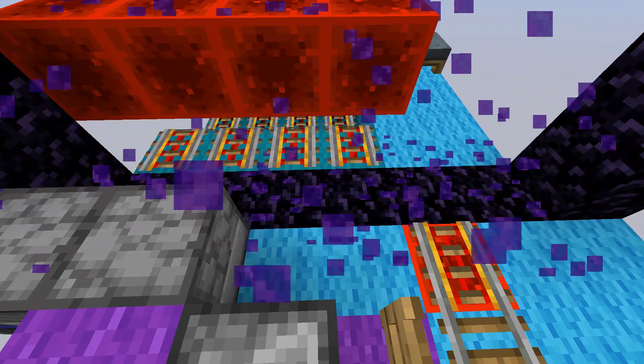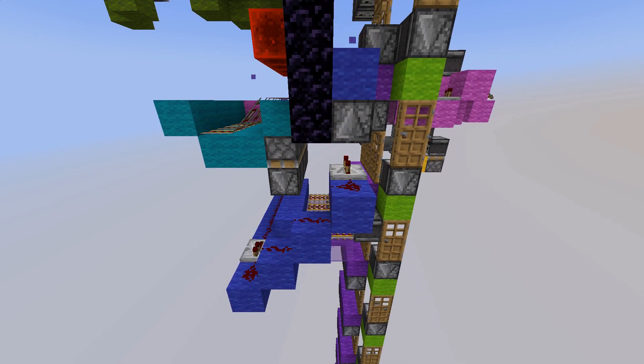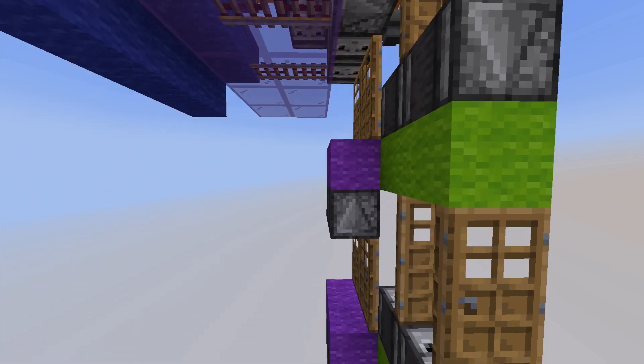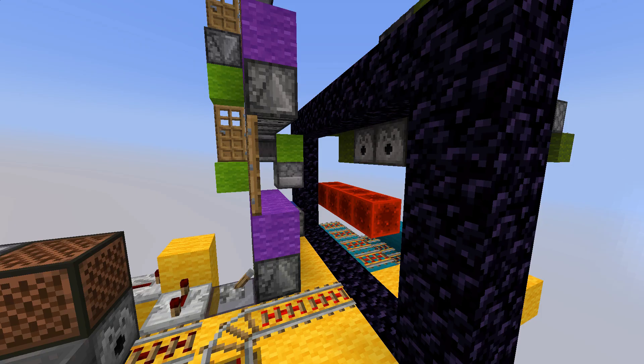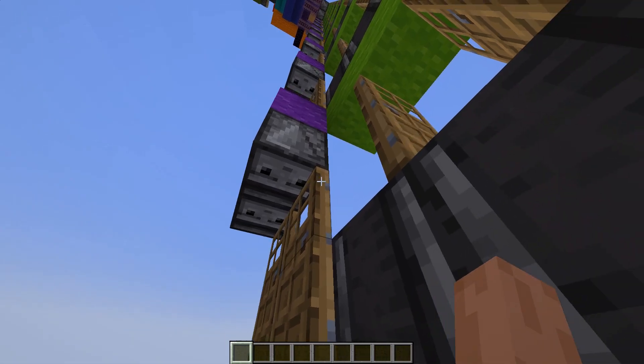This makes two things happen. First, the overworld portal is deactivated shortly after the minecart passes the detector rail. The second thing that happens when the detector rail is triggered: the signal also travels up or down the signal elevators and activates a different portal to which we want to teleport, by triggering another dispenser that has a flint and steel inside. This reignites the portal at the floor to which we are teleporting.